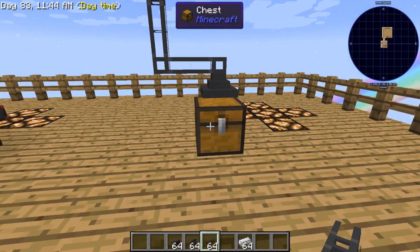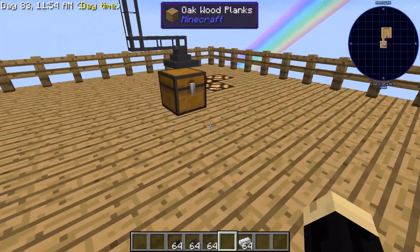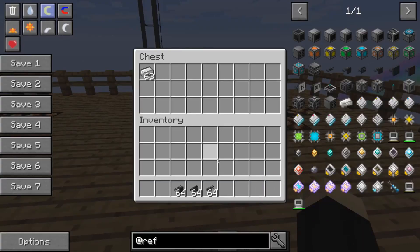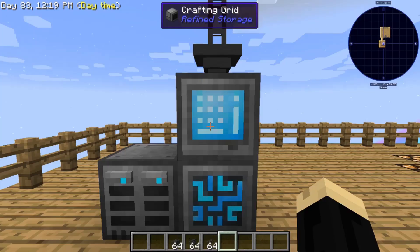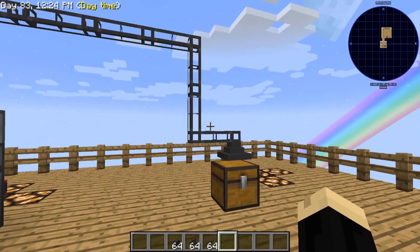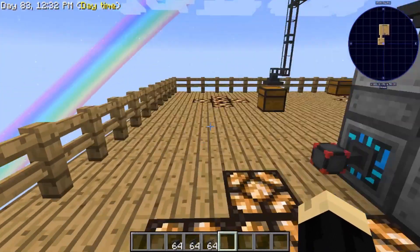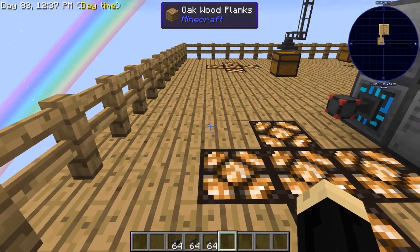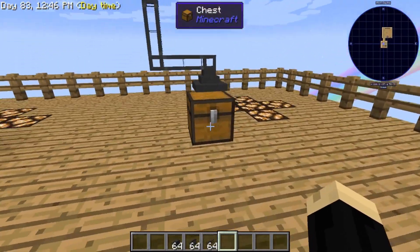Now our importer is going to take items from this chest and move them through our exporter into our refined storage. To test that, we're going to go ahead and throw in a stack of iron ingots. As you can see, it has already immediately started to drop. As that number gets lower and we go to our refined storage, we can see the iron ingots are showing up inside. You can also run multiple items into this — you could put a second chest here with another importer, connect the cable up, and both of those would feed into this exporter.